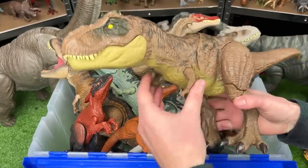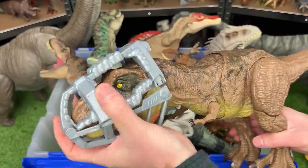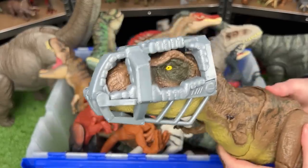Let's start it off with this massive Stomp and Escape T-Rex. This dinosaur comes with a cage that you put on its face, and then by pressing the button on the back it breaks free.